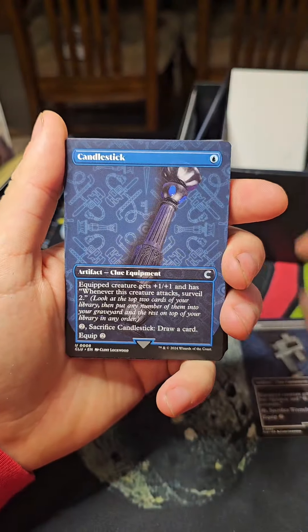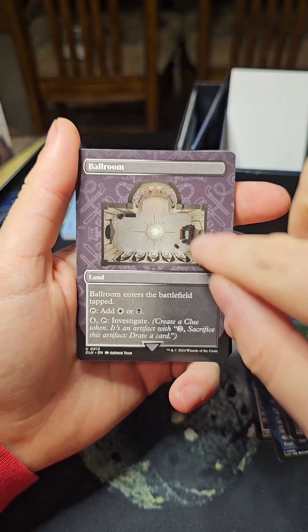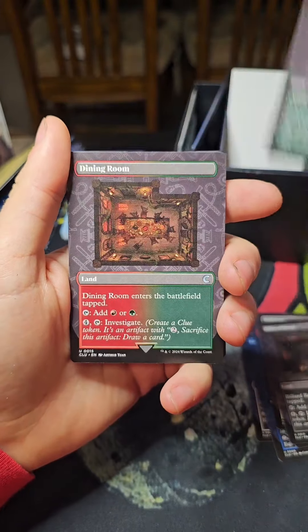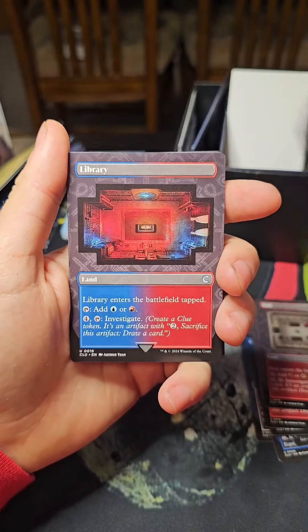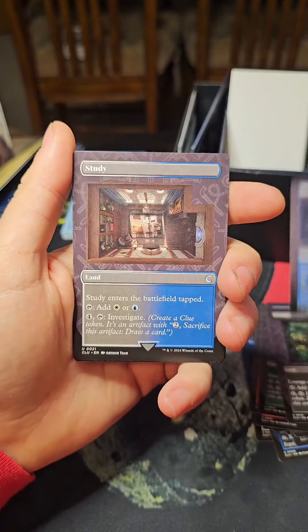Let's quickly go through those now. We have the weapons first — pretty cool. Then we have the rooms. I love the way the art is on these; it kind of resembles a Clue board. Dining room, hall, kitchen, library, lounge, secret passage, study.